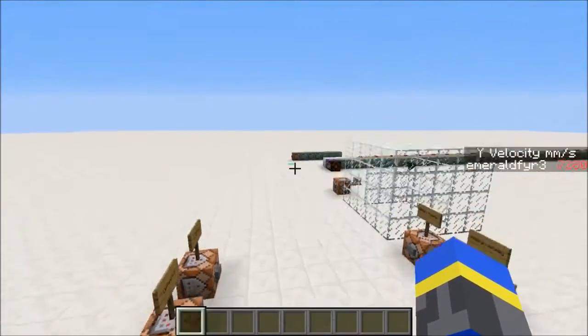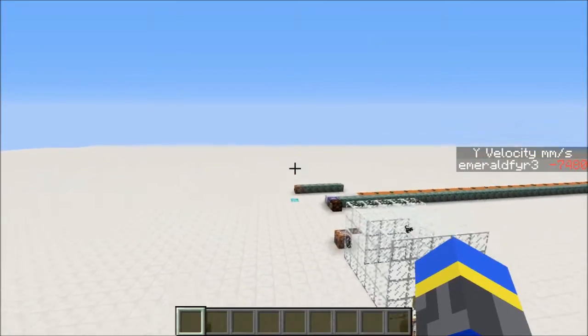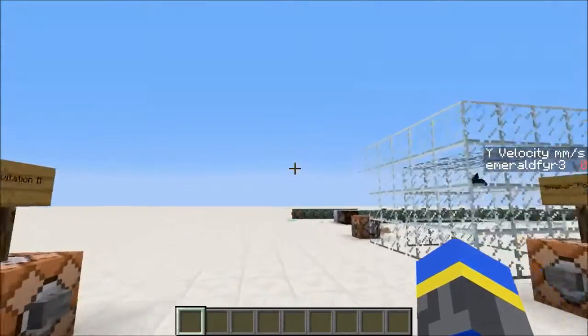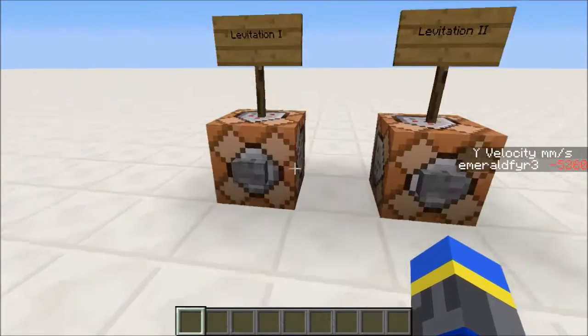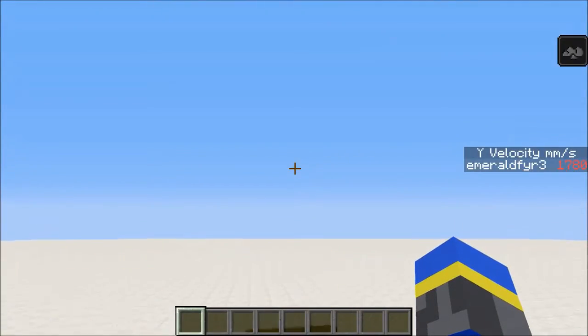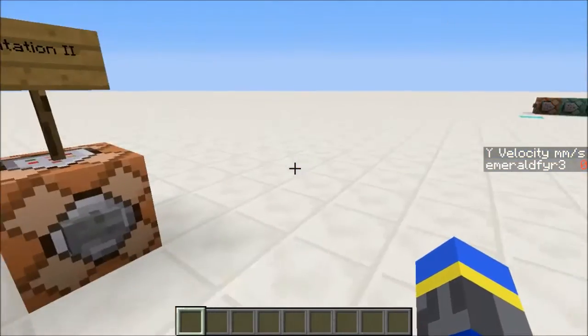Here's a bit of trivia for you. The player flies up and down at a speed of 7.5 blocks per second in creative mode, and levitation speed is equal to approximately 0.91 blocks per second times the level of the effect.